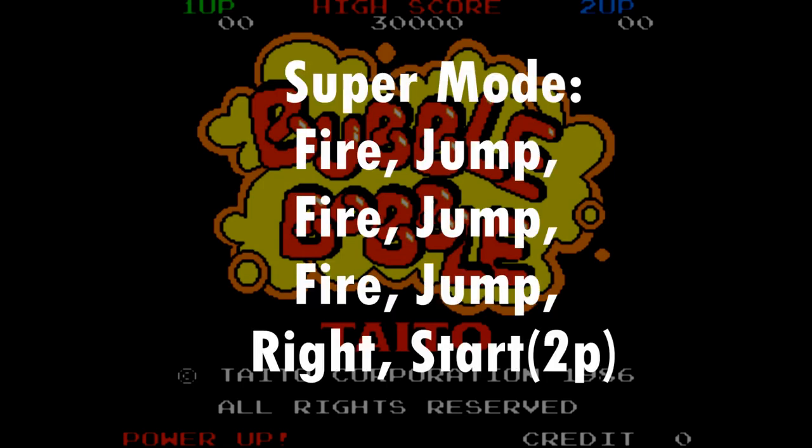And super mode: fire, jump, fire, jump, fire, jump, right, two-player start. You'll see the word 'super' appear on the logo in the top left-hand corner of your screen.